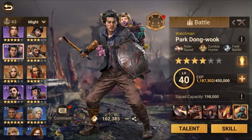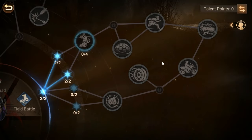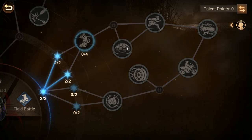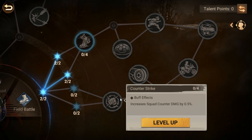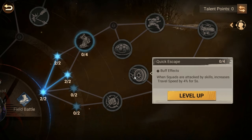On to one of the more useful trees: the field battle tree. It can be used in a lot of mini-games in this game — Water War, Bounty Ground, Archipelago Raid — because it's centered around speed. You have a lot of speed increase buffs in these nodes, as well as a 12 percent increase to squad travel speed and a squad counter damage increase of two percent.